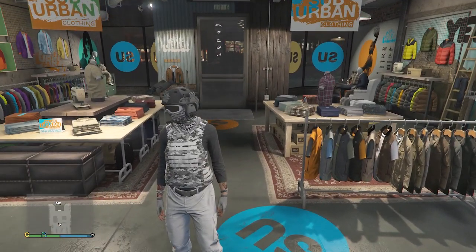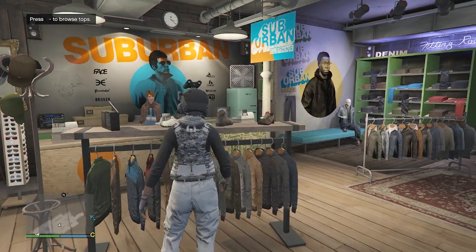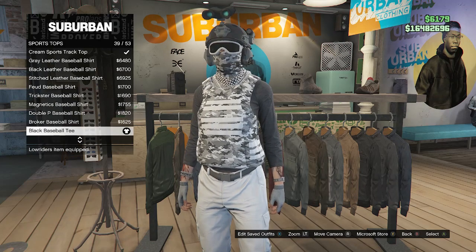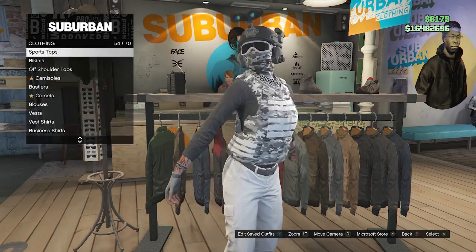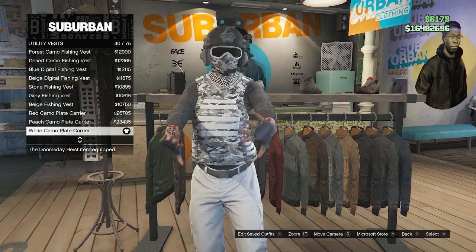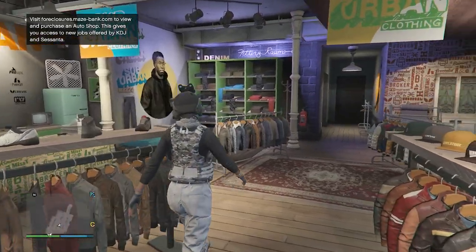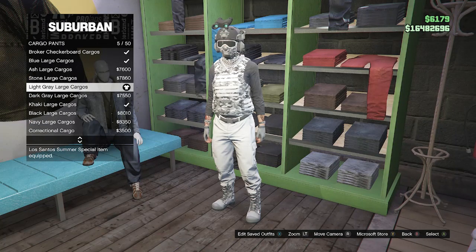This will be the second female military outfit I'm going to show you on how to make in today's video. For this outfit, after you have made it back to the clothing store, go over here to the top section, scroll down until you do find sports tops, which will be on slot 54, and you're going to equip the black baseball tee on slot 39. After you do have this sports top, you can then back out, scroll down to the bottom which should be on slot 69, on utility vest, click on utility vest, and look for the white camo plate carrier on slot 40. Once you do have the sports top and this utility vest, you can then back out of the top section, head over here to your pants, scroll down to cargo pants on slot 3, and equip the light gray large cargoes on slot 5.